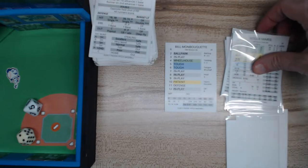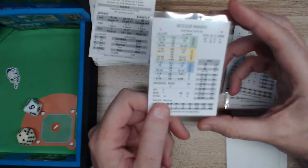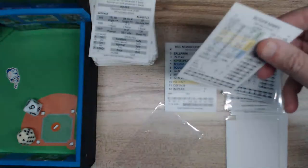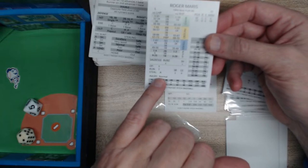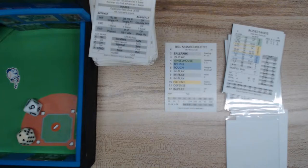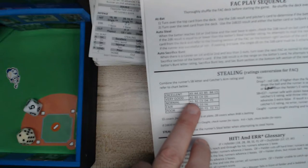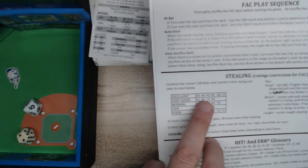We look at his steal rating — it's an A. The catcher, Tillman, has a 4 arm rating. So a 4A — or A4 — is going to be an excellent opportunity to steal. You want catcher's arm ratings to be lower. Elston Howard has a 2-arm rating, so an A4 gives an excellent chance of stealing a base. But first, we try to get the jump on Roger Maris.